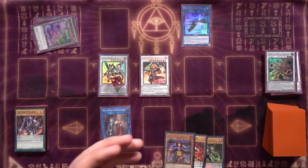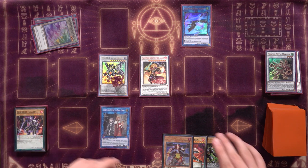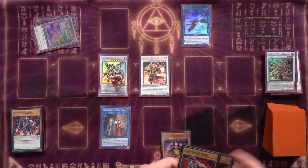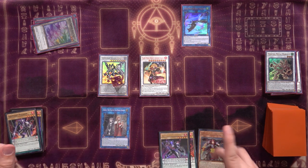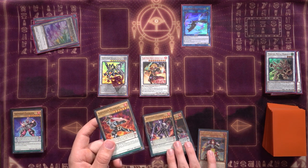We synchro Roland at level five and one level-three token for Borreload Savage Dragon, equipping Assault to it for two negation counters and extra attack. That gives us two interruptions. Then we synchro the remaining two level-three tokens and Marcher for a copy of the new synchro: Flame Noble Knight Emperor Charles. I realize I made a slight mistake earlier — I should have kept Templar and Paladin as a complete pendulum scale instead of using Cavalier and Paladin.